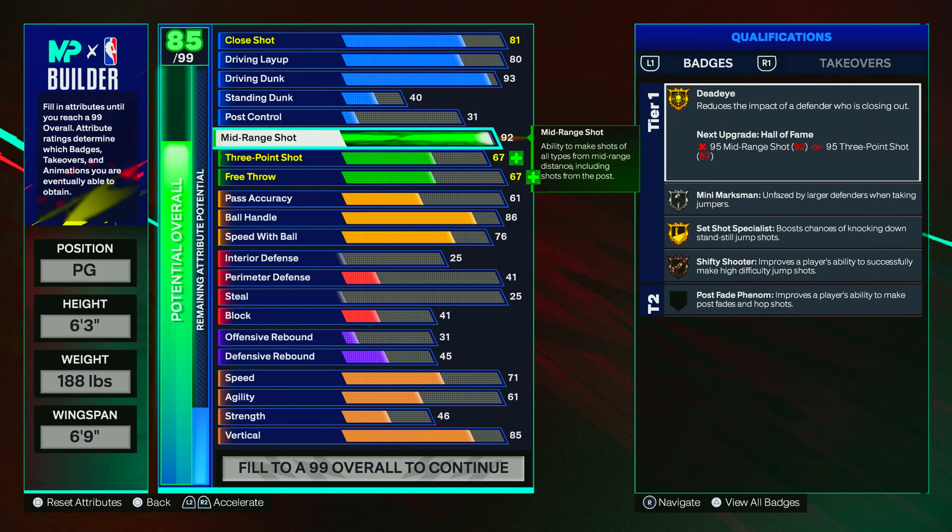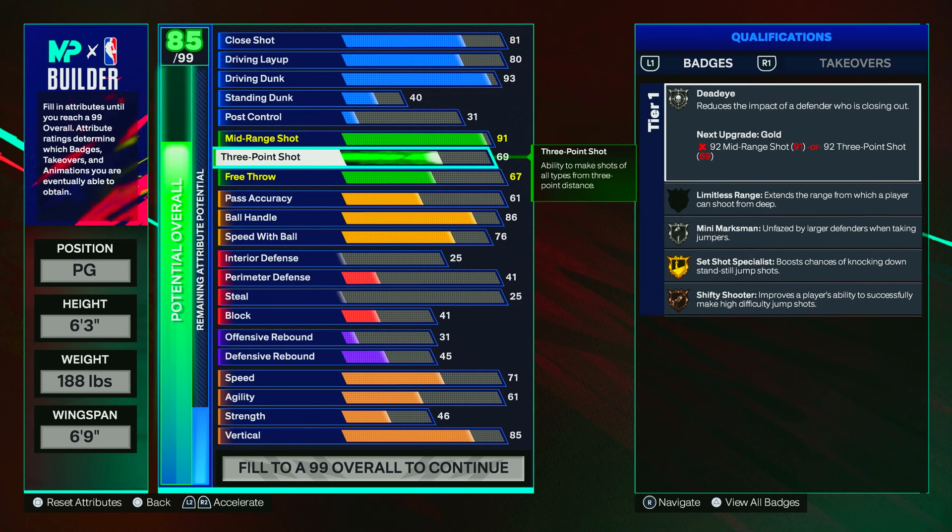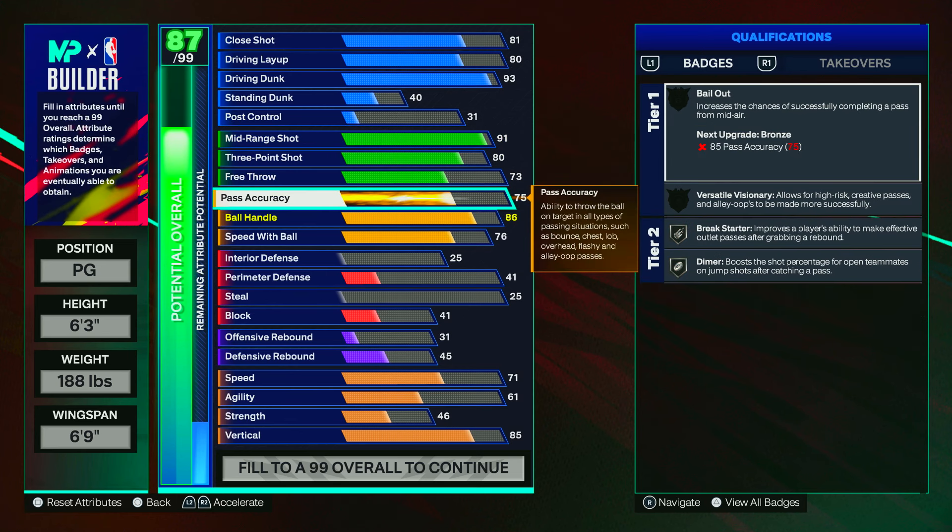When it comes to the shooting ability, we have a 91 mid-range. You could go 92 for dead-eye, but if you got a cap breaker you can throw that on your mid-range and save some points. For the three-pointer, I have an 83 since I saved a few attributes on that layup and put it on my three. An 83 three-pointer is definitely good enough to knock down some shots, especially running as a guard.